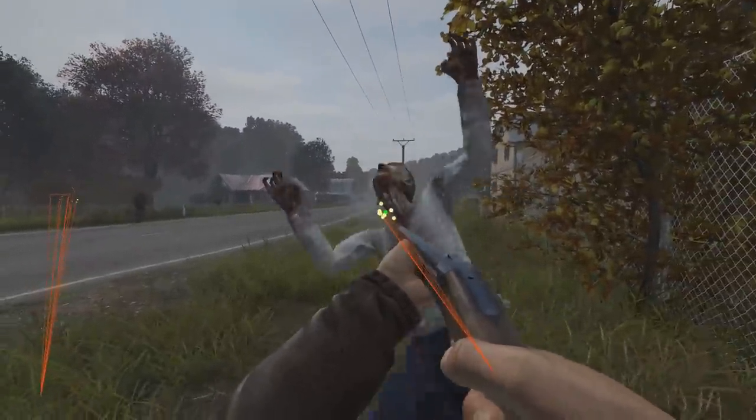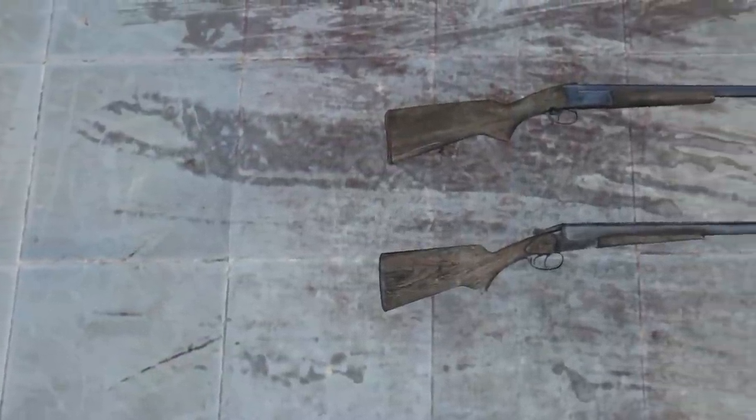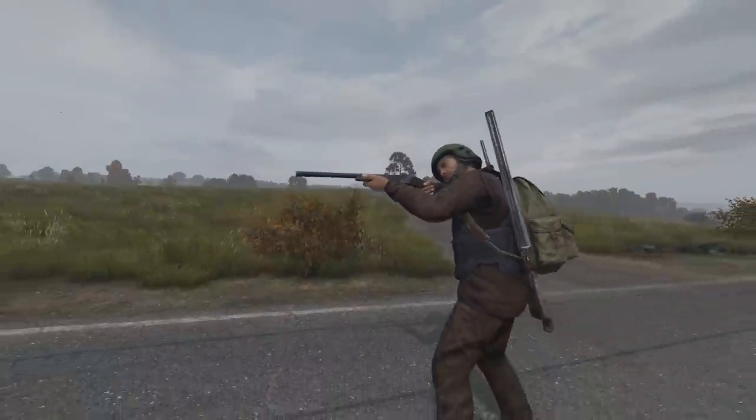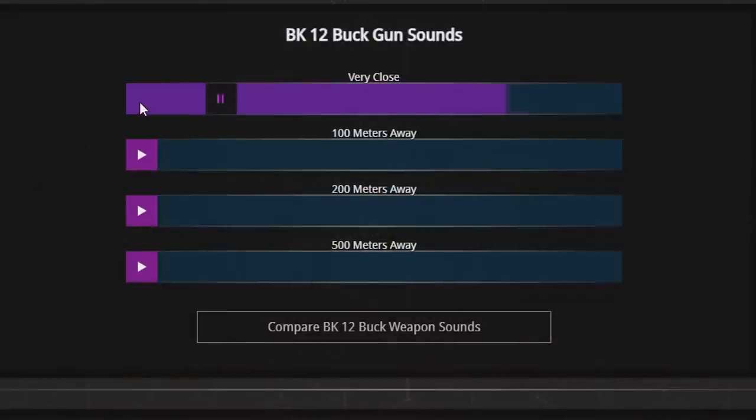The BK-12 and double-barrel BK-43 are almost identical in how they handle and how much damage they do, so the double-barrel is without question superior because it has two barrels. Telling them apart when you come across either of them on the floor or in a player's hands would be close to impossible, because they have the exact same wood finish and they sound exactly the same.